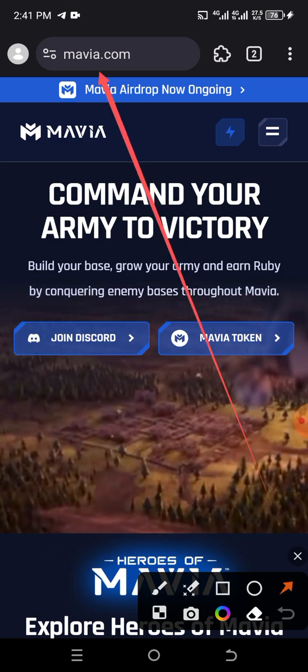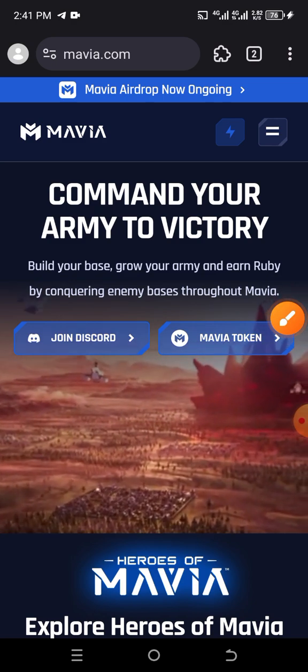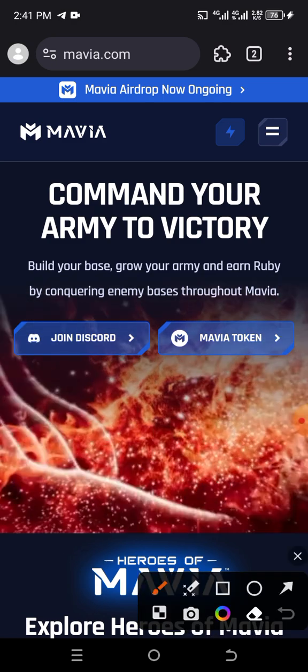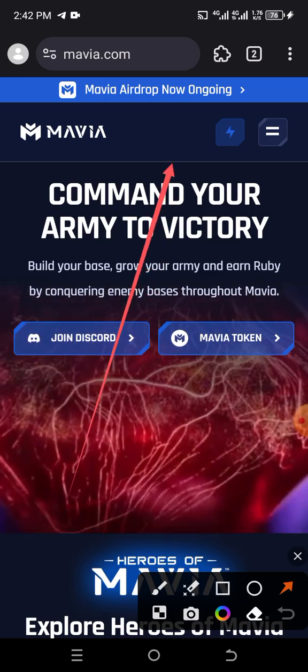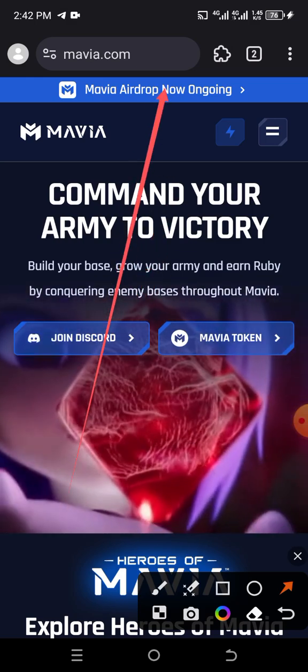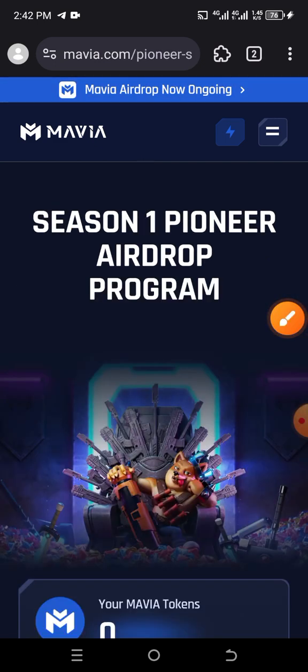The name of the site is mavia.com — just type it on your browser. After typing it, it will bring you to this page, then you click on the place that says 'Mavia Airdrop Now Ongoing', just tap on it.